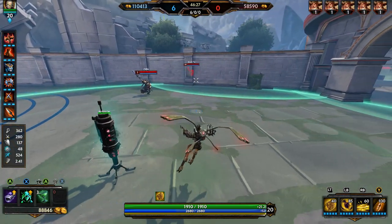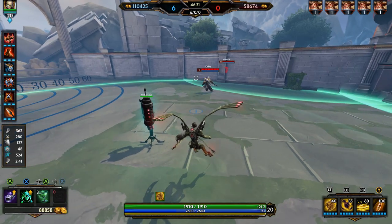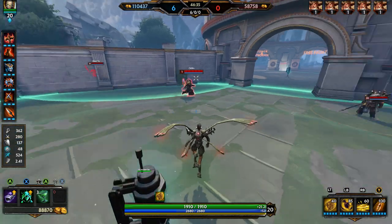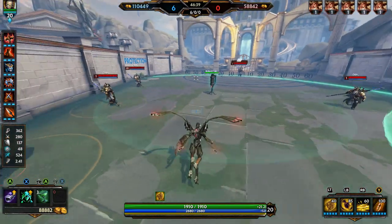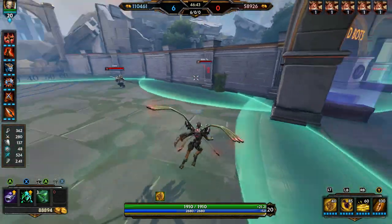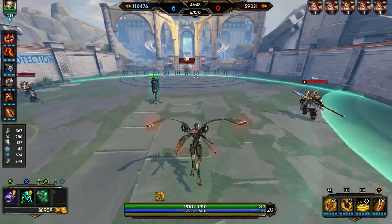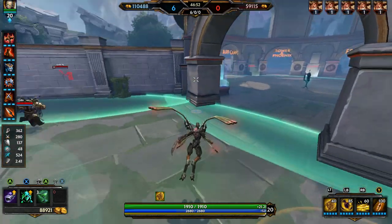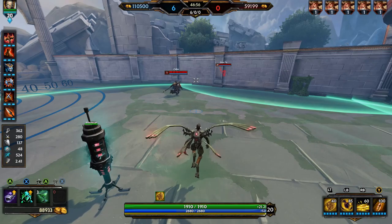This is where I go to practice autos — I always say I suck with hunters, but I'm trying to get good with them right now and this is where I practice auto attacks with hunters. Either way guys, these control settings are all around great whether you're going to be using a mage, hunter, warrior, or assassin. These are all around good controller settings if you plan on using a controller in Smite. Thanks for watching — I'll catch you guys later.